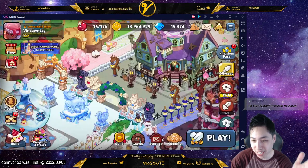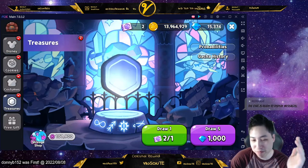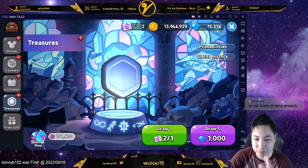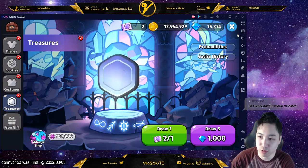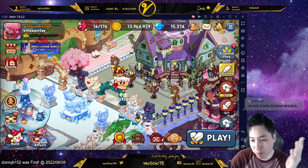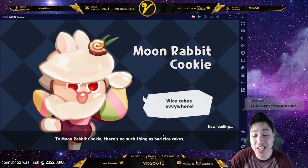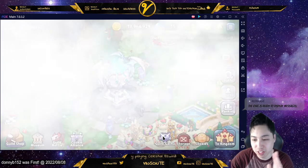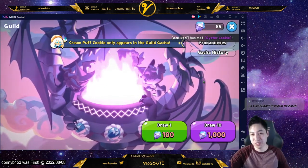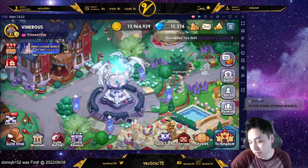For the gacha treasures, I already used mine, but if you didn't, don't pull on them yet. Wait for the update and then do so. Same thing with the guild gacha. If you guys didn't start saving - start saving now. If you're getting guild stuff, don't pull. Save them for when the treasures drop because they seem pretty useful.